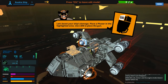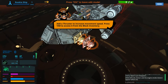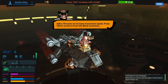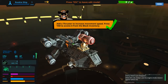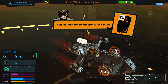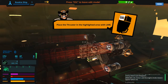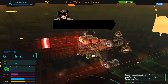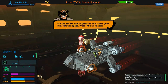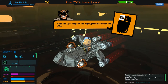A little bit of a tutorial. The first thing for me is that I'm not much into builder games. I like that he's telling me what to do because I wouldn't know otherwise — that's my first thumbs up. Now we need to add a gyroscope to increase your ship's rotation. Thank goodness for the highlighted area.